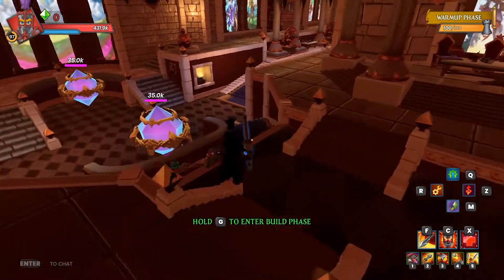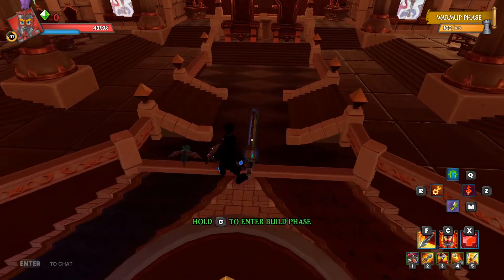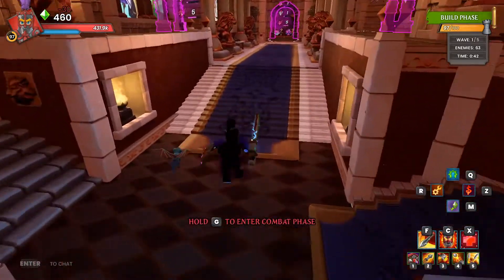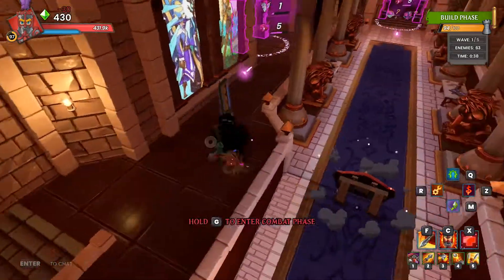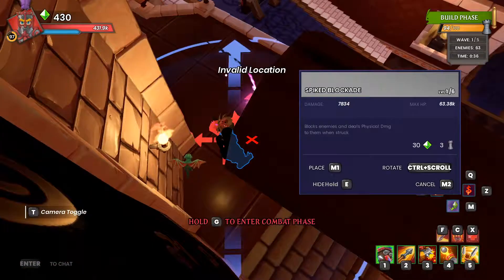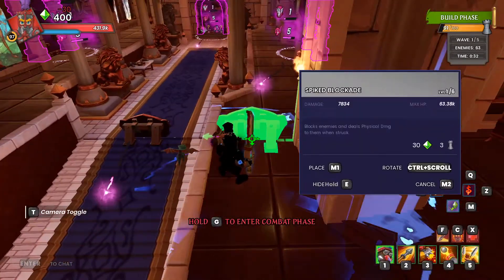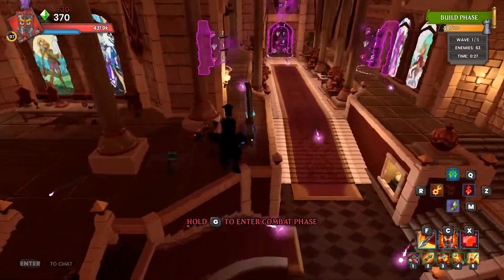Alright, welcome. This is the Throne Room Massacre Campaign Guide. Let's start the game off with your Squire blockade. First round is just get a bunch of blockades down. Don't worry too much — try to find the right spot.